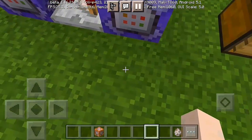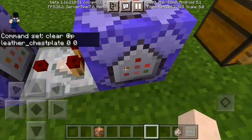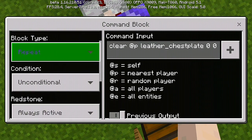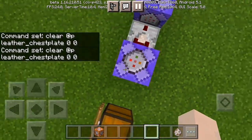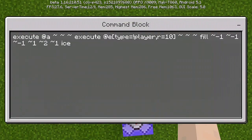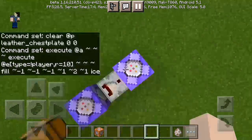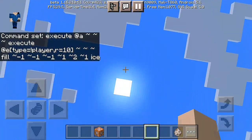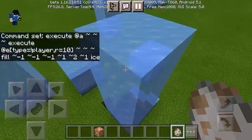For the first command block, place a command block with a comparator. Enter: clear @a leather_chestplate 0 0 — set it to unconditional and always active. Then place a comparator to the side, and another command block with: execute @a ~~~ execute @e[type=player,r=10] ~~~ fill ~ ~-1 ~-1 ~1 ~2 ~1 ice. You can swap 'ice' for any block.